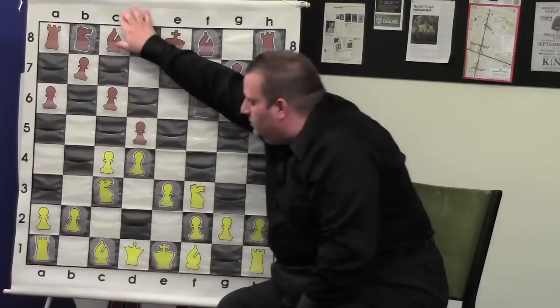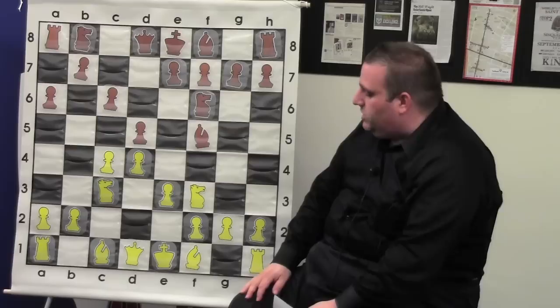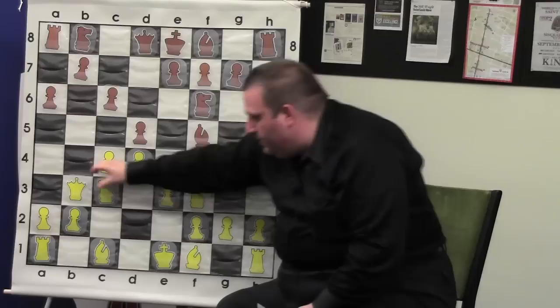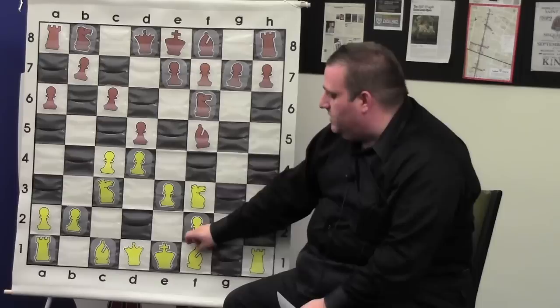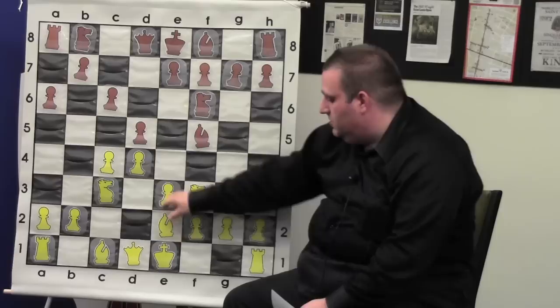Gata played another move, bishop f5, which is also very popular. This is notable for one of the commentators, grandmaster Alejandro Ramirez, because in his match with Tomaszewski for the World Cup, Tomaszewski played queen b3 and Alejandro played rook a7 defending his b pawn — that game was eventually drawn. When I was doing the live commentary with Ian Rogers, Ian expected queen b3 and was surprised that Magnus played bishop d3, thinking this was innocuous.